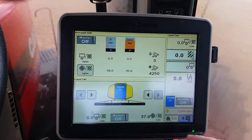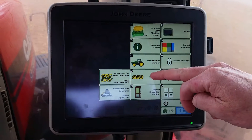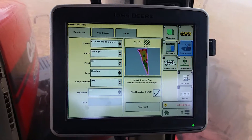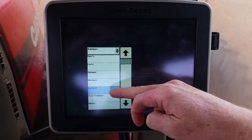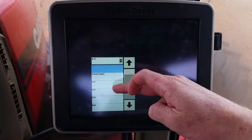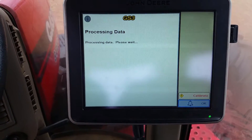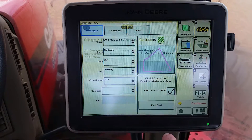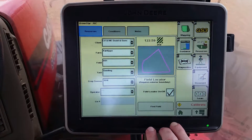Alright, load Xantipi 1. We'll go into the Green Star 3 menu and check our resources tab. We'll have to change our farm to Xantipi field. We can either find field — click on the number. Seeding 2016. Change operator to whoever it may be.